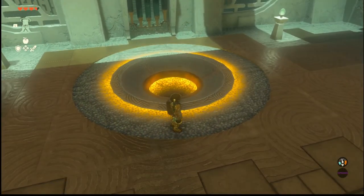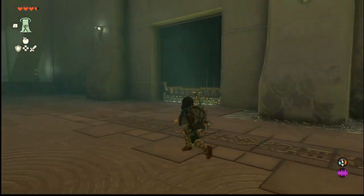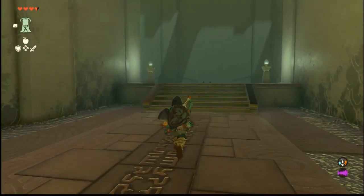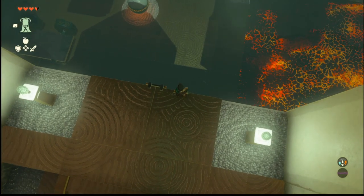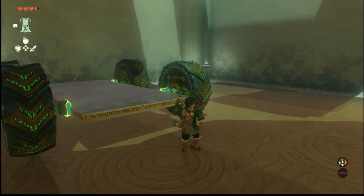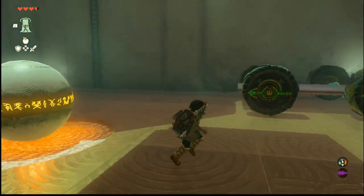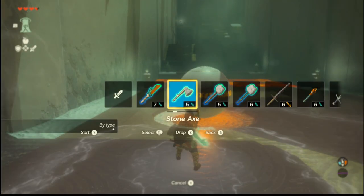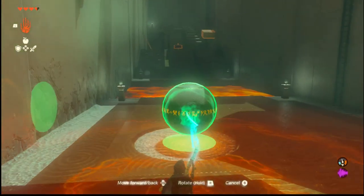We've got a locked door. We see a hole here. Obviously, if you played Breath of the Wild, you probably know what that entails. Let's head on forward. I'm gonna find a ladder here. We can drop right on down. Remember that there are probably multiple ways to do all of these puzzles, so if you've got your own solution, feel free to drop it down in the comments below.